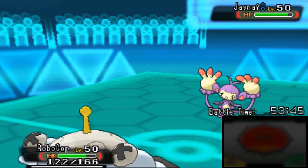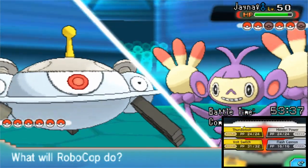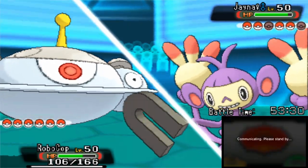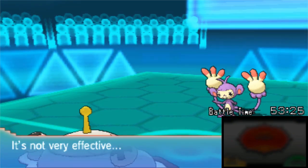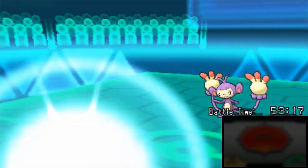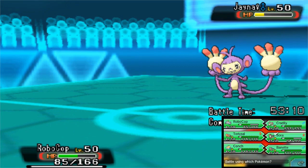He goes with a Fling with a Razor Fang - what in the world is this? And we're going to flinch because of that. He has Covet, actually, so he's going to steal our Choice Scarf as we Volt Switch out. We have to remember that I don't have that Choice Scarf anymore. At least we can switch between moves, but we're not going to outspeed things that are just slightly slower than Ambipom.